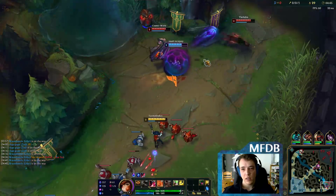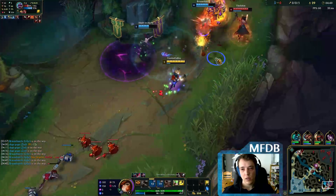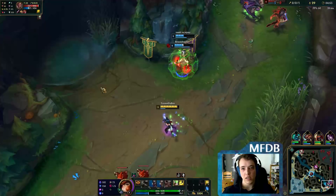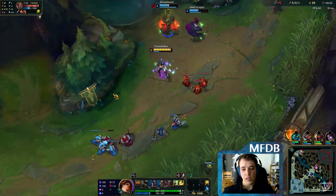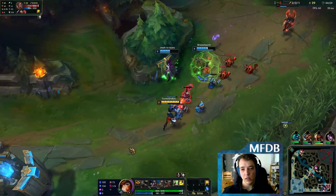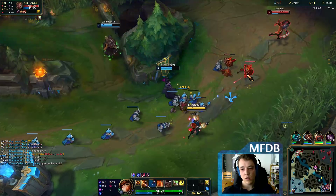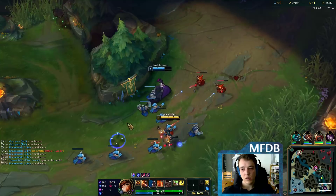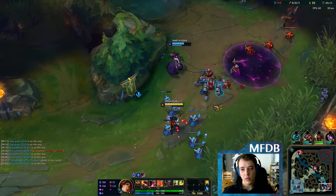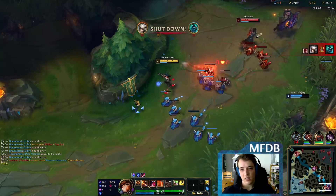Okay, there's a gank. We got the Braum's Flash and Heal. We should not have stayed. This is a little bit overextended here. After we got their summoners, we should have retreated. Try to get as many minions as possible.